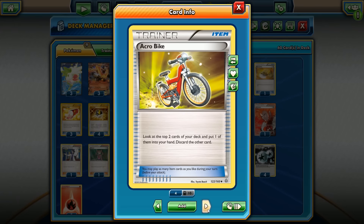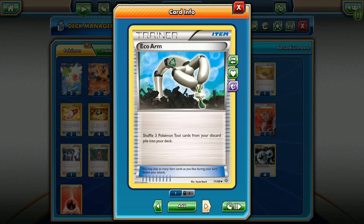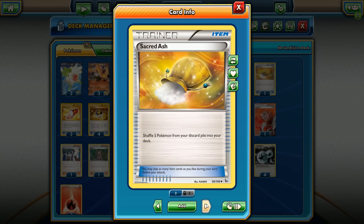Three Acrobikes to speed through the deck, Battle Compressor to thin the deck and burn off energies, then use Blacksmith to get them back into play. Eco Arm to get back tool cards. Professor's Letter searches for two energies — we may not need it since we burn through the deck so fast, but you never know.